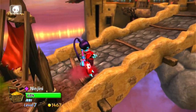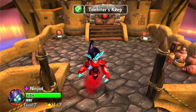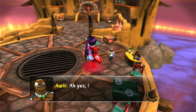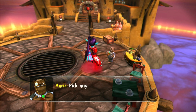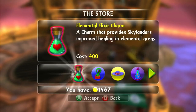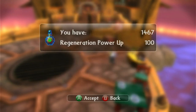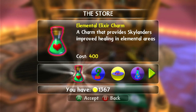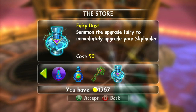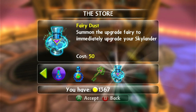How do I jump down this hole? There must be a thing up here somewhere. Ah, here we go — this is promising. Hello, what are you doing here? Oh, definitely one of these — there's an arena battle up ahead. That was the wrong thing. I meant fairy dust — summon the upgrade fairy, says immediately upgrade your Skylander. Yep, I'm going to get one of those.